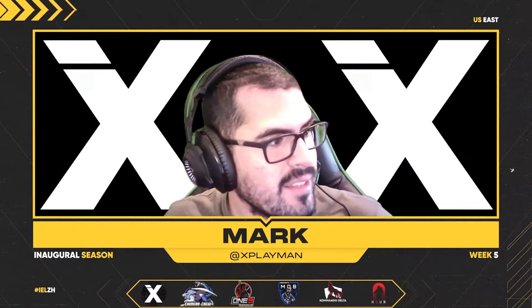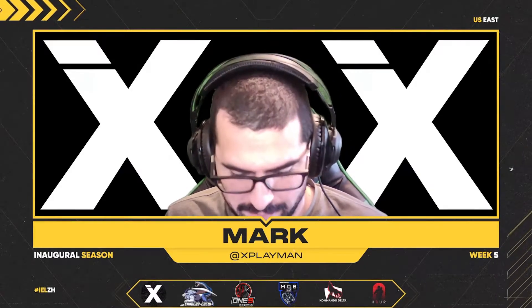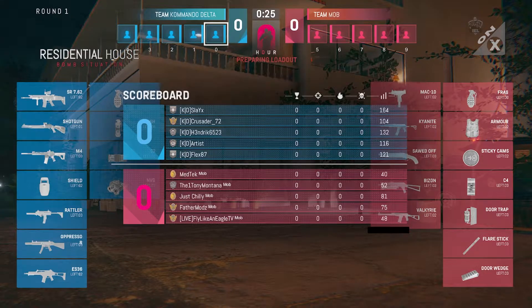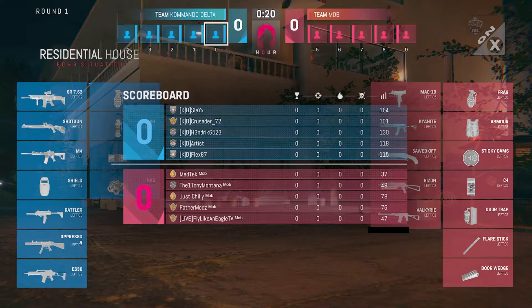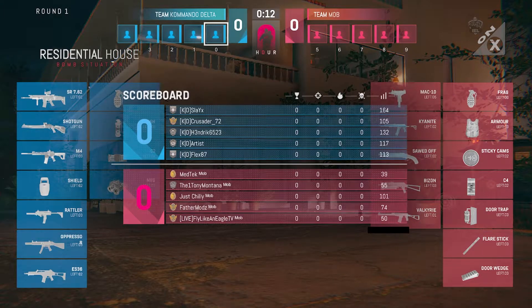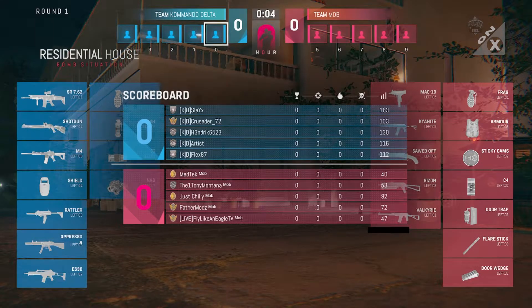However, on the attacking side, they've only won about 16.7%. Their attack record is worse on this map than what we saw with Commando Delta just a moment ago. So I think this is going to end up being a really close one — perhaps maybe even a runaway for Commando Delta. Here you have two teams that are strong at defending, but Commando Delta, in their case, is stronger on this map attacking. For Commando Delta, you're going to have Slay X, Crusader, Hendrix, Artist, and Flex.